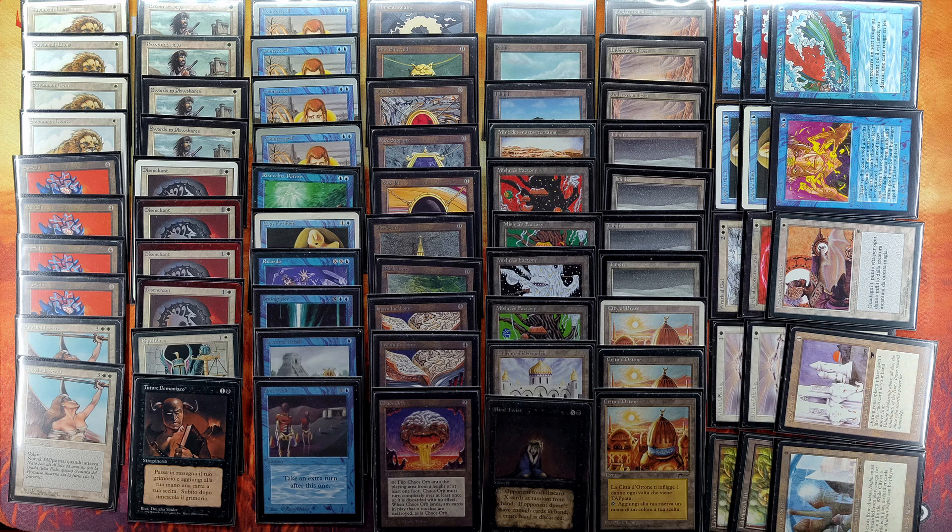Taking a look at the sideboard, we've got the classic red hate with Blue Elemental Blast and Circles of Protection: Red. For a little more life gain, Spirit Link and Ivory Tower as well. What's interesting in the sideboard is the extra copies of Copy Artifact, which allows the deck to go even more aggressive. By copying Suchis and Mishra's Factory, you can really ramp up the speed in the early game. The sideboard also allows the deck to pivot completely to control mode — you can take out all the lions and all the Suchis and bring in all the control cards.